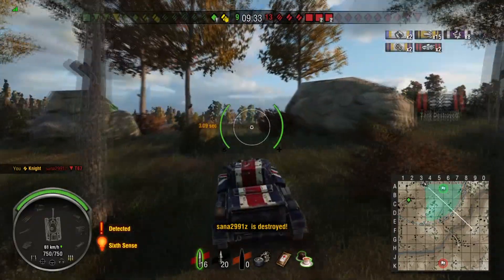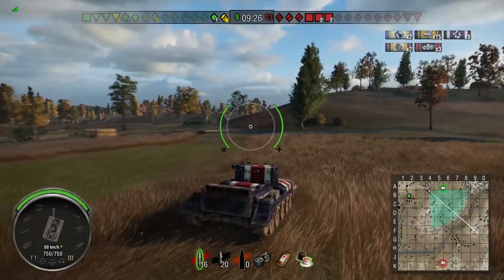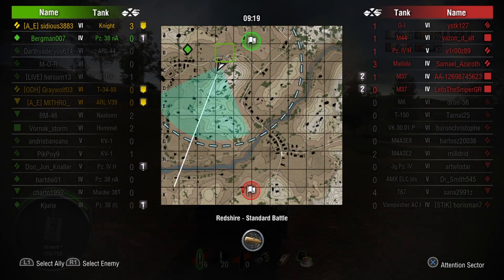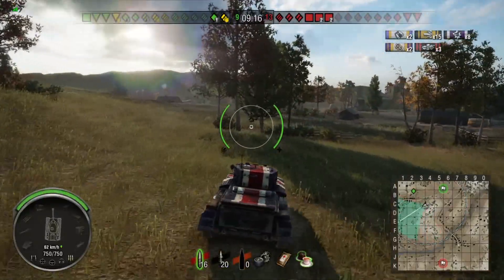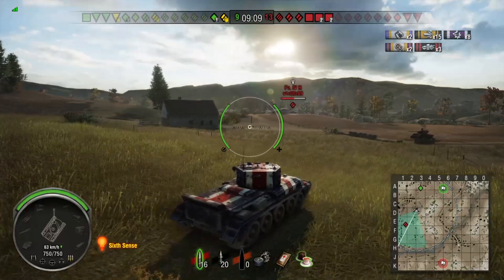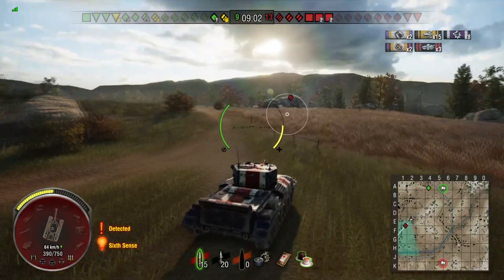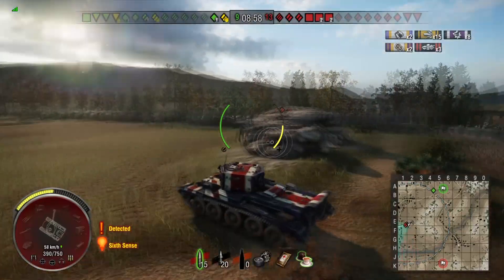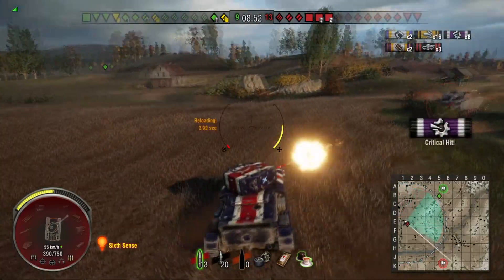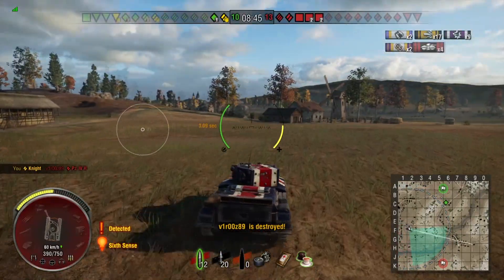Sidious closes the distance and finishes off the T67, keeping mobile to avoid enemy artillery. It's currently two versus six, so he could be in contention for something special. The Cromwell Knight's increased hull traverse makes it better at staying mobile. He then takes a big hit from the Panzer 4H — though he isn't at full health — and successfully circles and takes him out, as the Cromwell is better at circling than the Panzer 4.